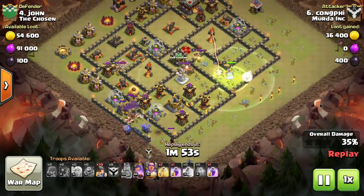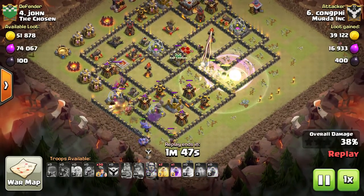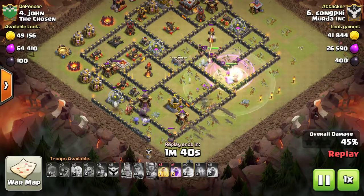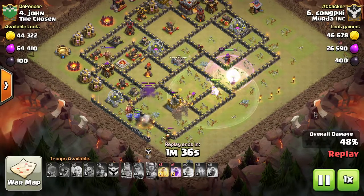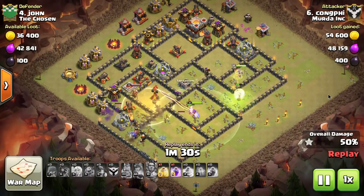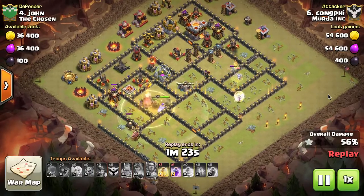We're seeing a lot more miner attacks. Max miners, as long as you're doing the Queen walk first and really getting a good path for the miners to get into the base without having to tackle the entire base at once. And just look at the funnel — he gets every single miner on that one storage, and then the very next thing they go to, they're already up inside the compartment that has the Inferno Tower. Takes out the Inferno Tower, like one-shots it with all those miners.